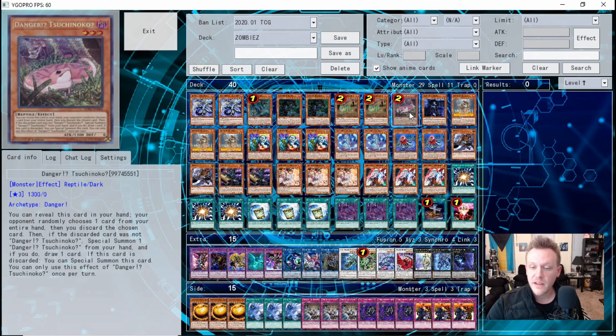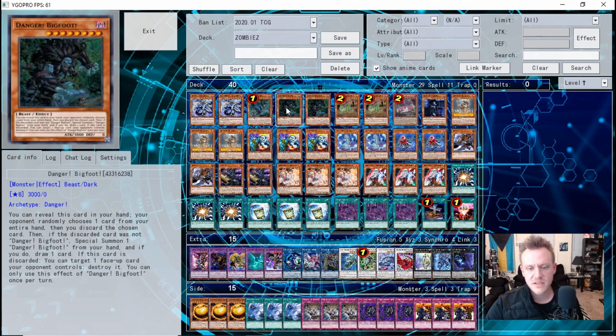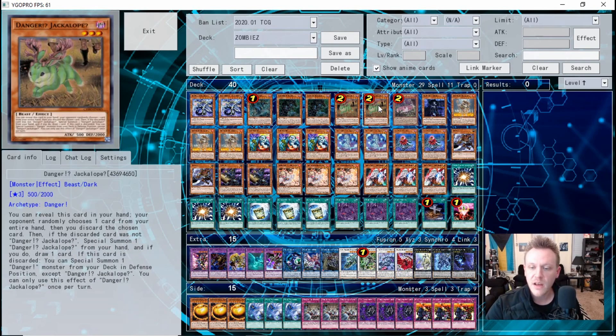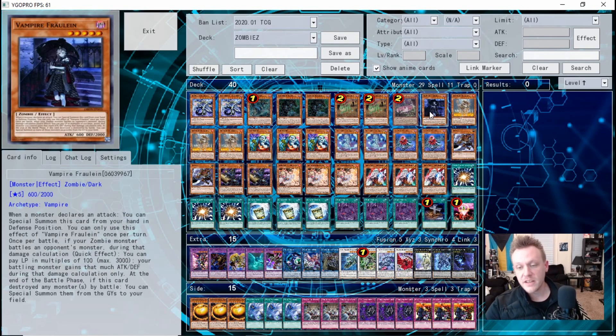One copy of Vampire Fraulein — when your opponent declares an attack you can special summon her from your hand and manipulate your zombie monsters' attack, raising them up to 3000. Importantly, it's not a hard once-per-turn effect, so a lot of people make that mistake — you can use it more than once in the same battle phase, though you are paying life points for it. She's also searchable with Glow-Up Bloom, so she's a good one-of.